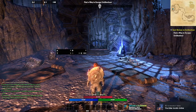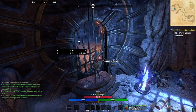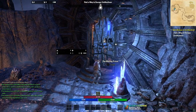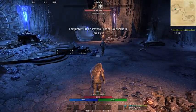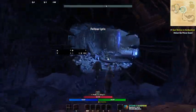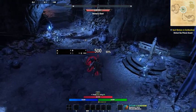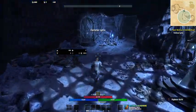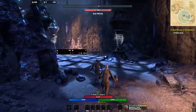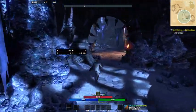We're back, and we're in the Wailing Prison now. This is where you start. As soon as you walk up to this, you're gonna meet one of the main characters for the base game story — this is Lyris Titanborn, and you'll learn more about her through the main story. We're running through the Wailing Prison, and there's gonna be a bunch of enemies through here. These are Daedra, which are kind of the main enemy for the base story.